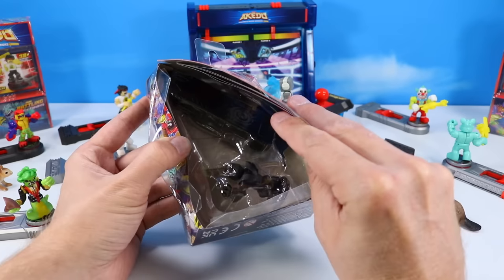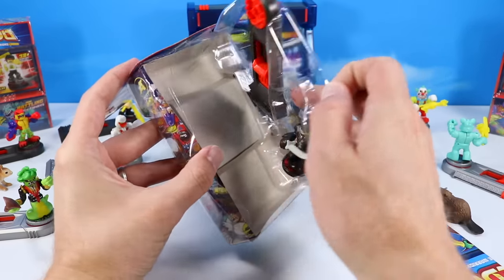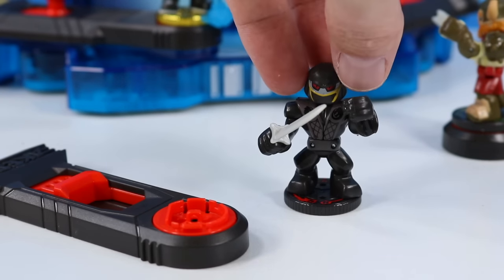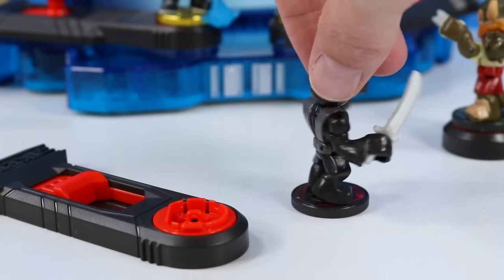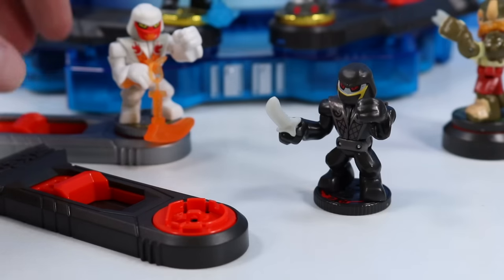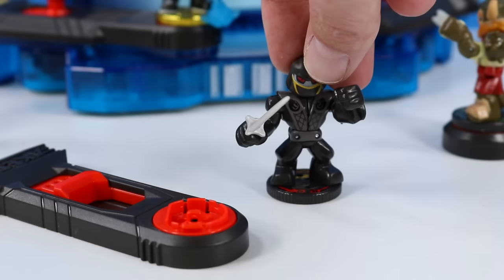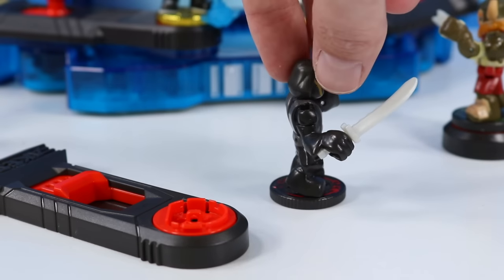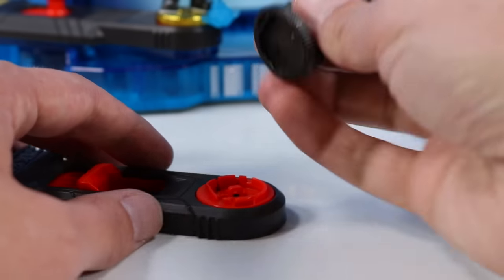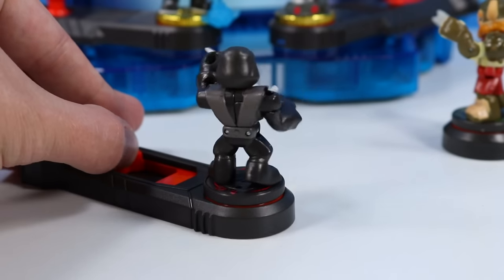Let's open this one up and see what we got. I don't believe we have this character — this is a classic character, so should be pretty easy to find. This is actually the first character in the collector's guide. Kind of looks like a great opponent for White Wraith back there — kind of like a Snake Eyes versus Storm Shadow. This is Night Blade with a 4 health and a 4 strike. A little bit of Mortal Kombat look too on those dragons on his tunic vest.